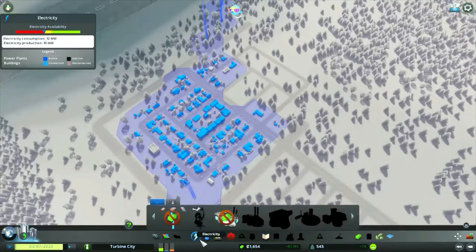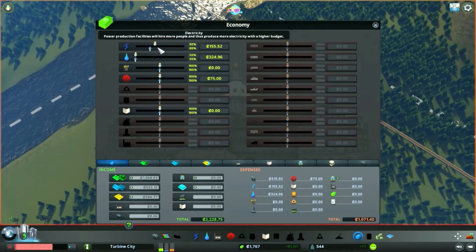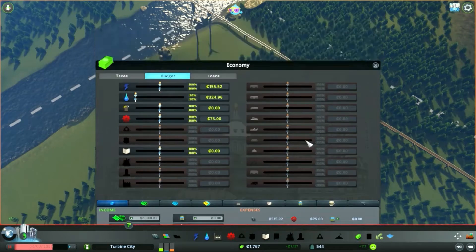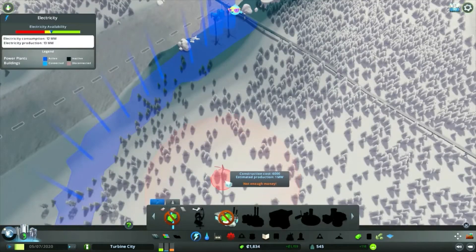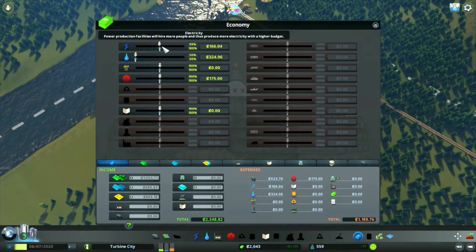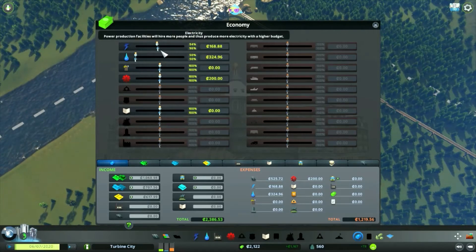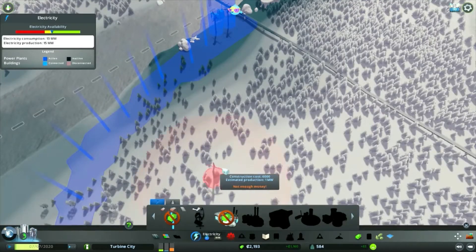Let's start the simulation again and get some people moved in here. Power is not quite enough, so we're going to pop it back up again — it's just trial and error of readjusting the budgets as required. Looks like we're producing enough now; we can actually bring it down a little bit more. We do want to build up cash, so we can get the economy just right, balanced — that'll help us make money while still providing enough power.